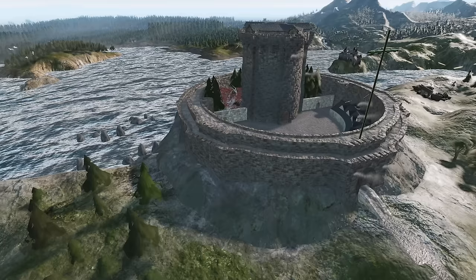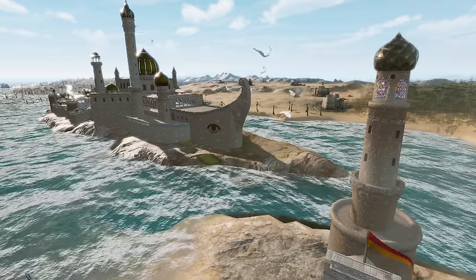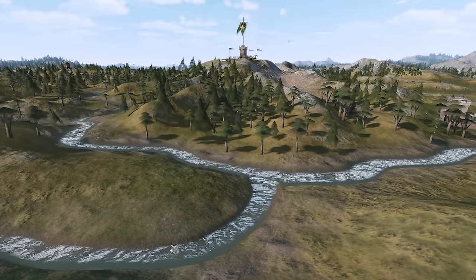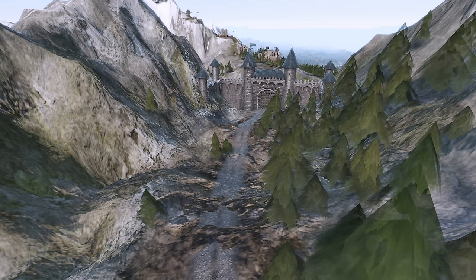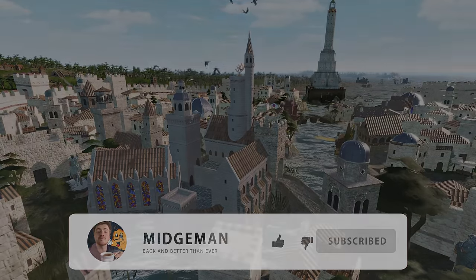Please consider liking this video and tell me in the comments what your favourite special building is from our list. Comments really help us out in the algorithm, and even if you don't have a favourite special building or a comment or suggestion, just drop an emoji — it's one of the best things you can do to help us out. Please subscribe to really help us grow. Now let's finally begin our journey in the Three Daughters.